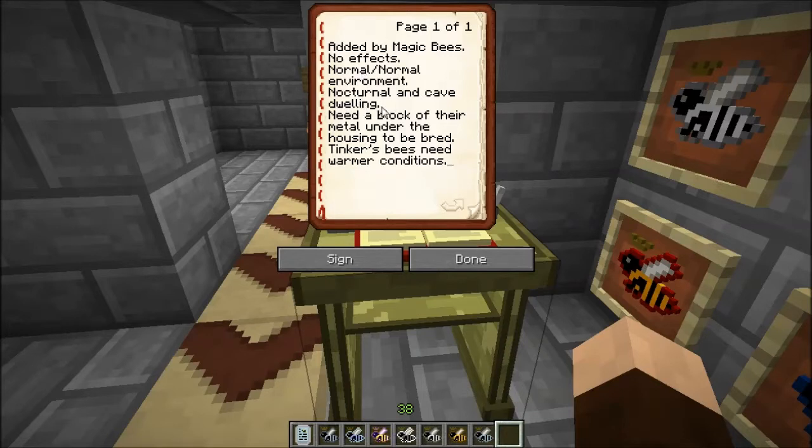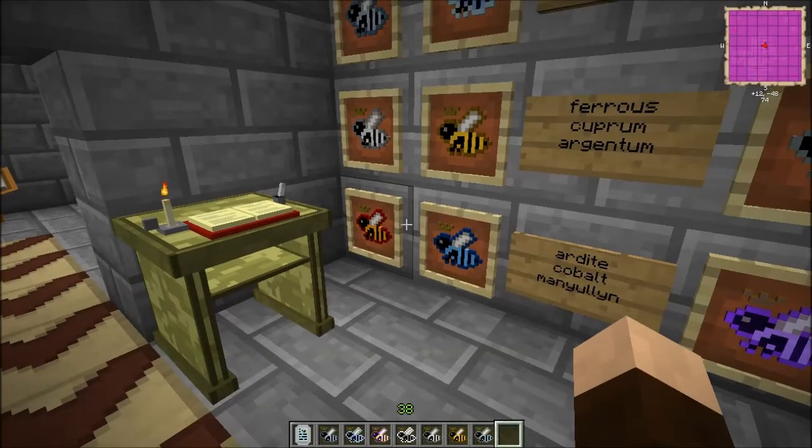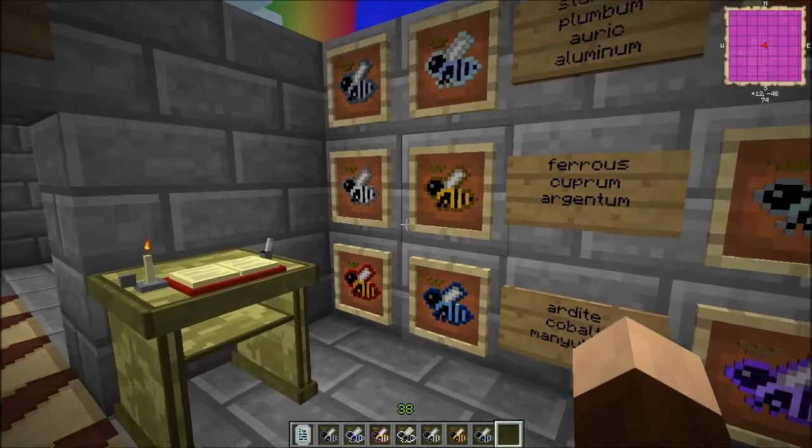In order to breed all of these you will need a block of their respective metal under the hive — whether it's an apiary or an alveary, you have to have the requisite block of their metal under the house. Not the ore, an actual block of the stuff. Also, the bees added for the Tinker's Construct mod — the Ardite, Cobalt, and Manilium bees — do require a little bit warmer environment than the rest.